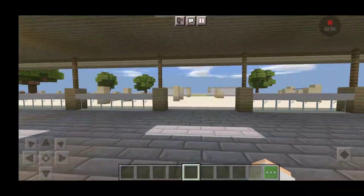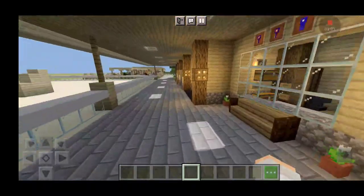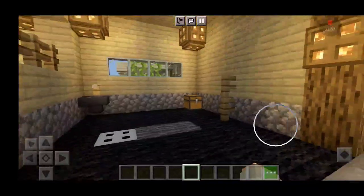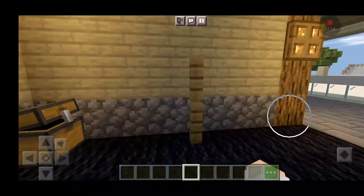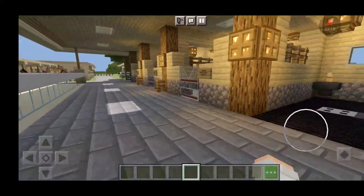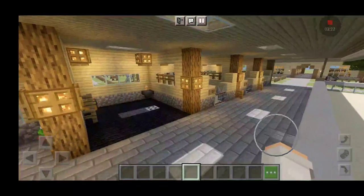Over here in the back of the barn we have more stalls on each side. Each side is identical. We also have a wash stall — or wash bay — in each side. So we have a sink, a grooming box which has grooming supplies in it, and then a drain. And then we have three more horse stalls on this side, and it's the same thing on the other side as well.